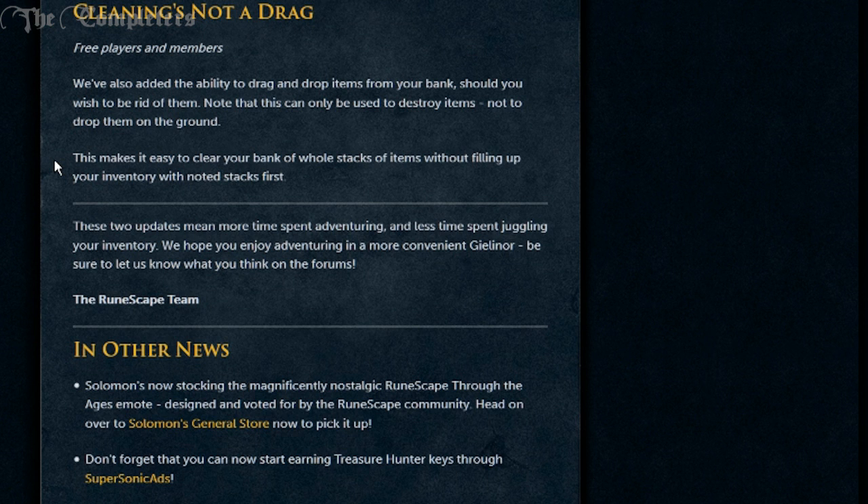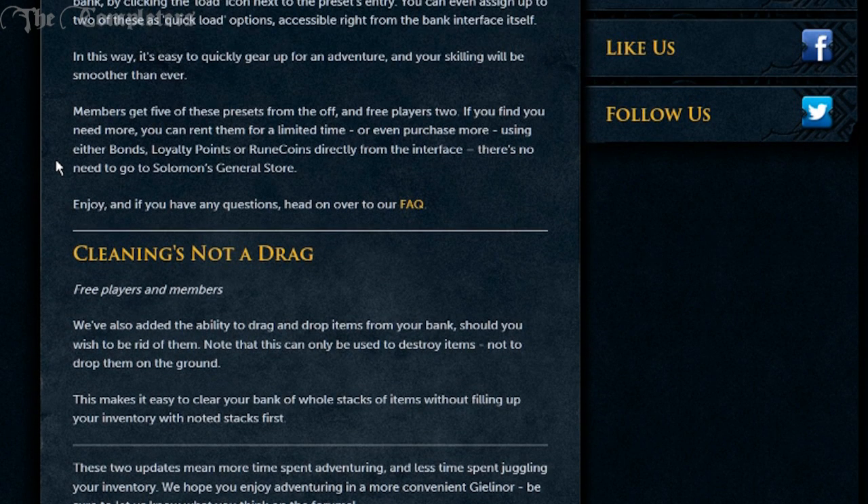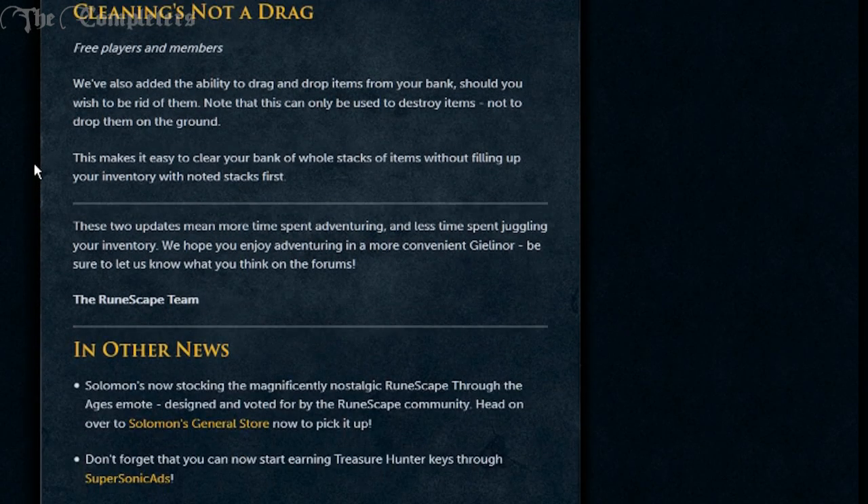Additionally, they've added the ability to drag and drop items from your bank. Basically, what this means is you can now drag an item from inside your bank and drop it outside of the bank window, and it'll destroy the item rather than drop it. Before this update, you'd have to literally right-click into your inventory and then drop it and delete or whatever. Now you can just lob it out the window and it'll instantly delete — it won't drop on the floor apparently.